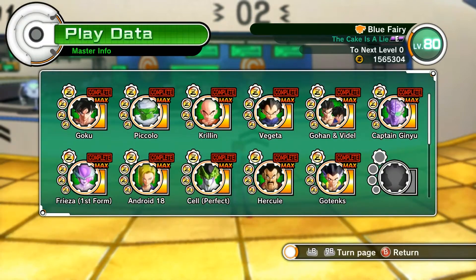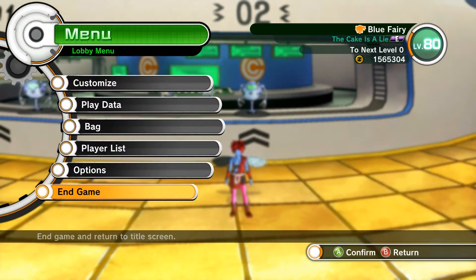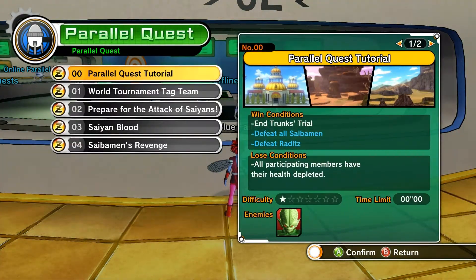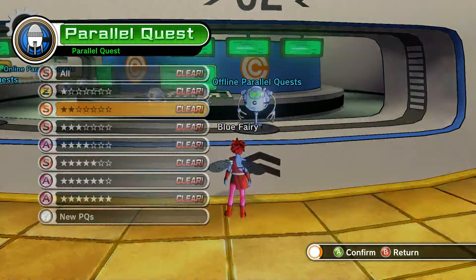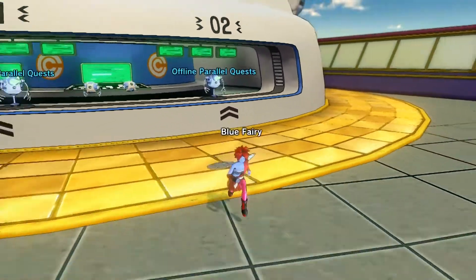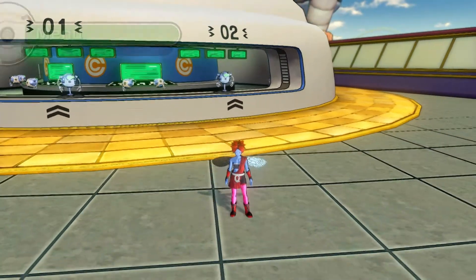One more time: I have everything Z'd out. A lot of my parallel quests are also Z'd out, and even my story missions are Z'd out as well.